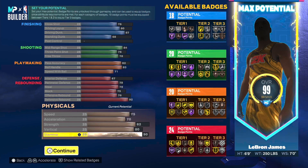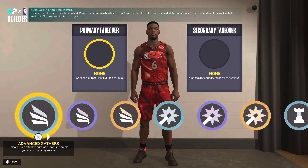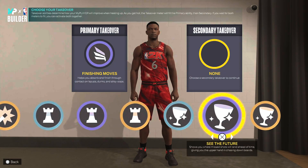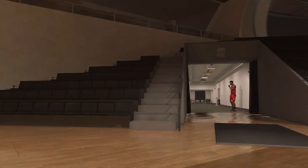When it comes to takeovers, the first one I'd personally go with is finishing moves — as it says, it helps you absorb and finish through contact on mount layups, dunks, and alley-oops, which is basically LeBron. For the secondary takeover, with how he's currently playing I'd go with see the future — it shows you where missed shots will land ahead of time, giving you the upper hand chasing down boards. With the man averaging a double-double, you've got to pay respect to that.